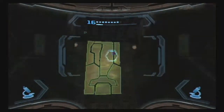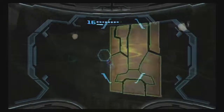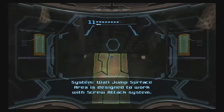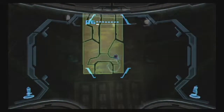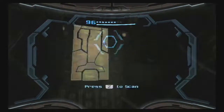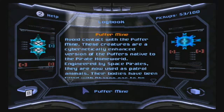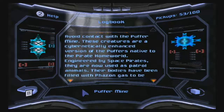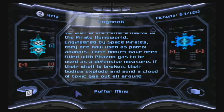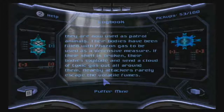I'm trying to scan this puffer — as you can tell, it's difficult because it's far away and there's a giant thing behind it that you can also scan. This is a Puffer Mine: cybernetic bioform capable of releasing toxic gases, avoid contact. These creatures are a cybernetically enhanced version of the puffers native to the Pirate Homeworld. Engineered by space pirates, they are now used as patrol animals. Their bodies have been filled with phazon gas as a defensive measure — if their shell is broken, their bodies explode and send a cloud of toxic gas all around them. Nearby attackers rarely escape the volatile fumes.